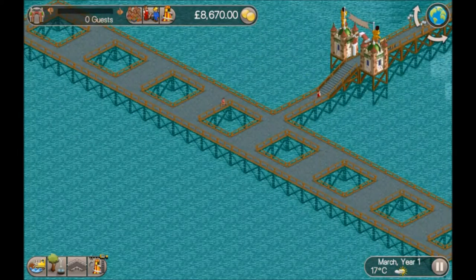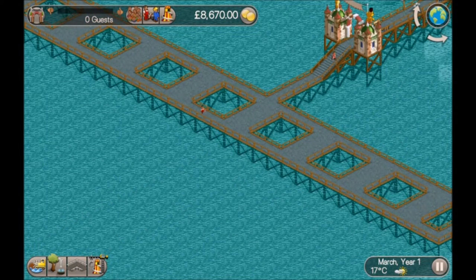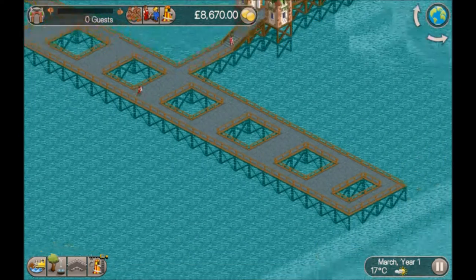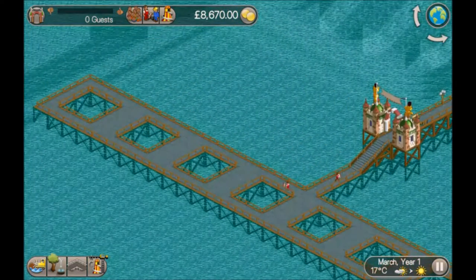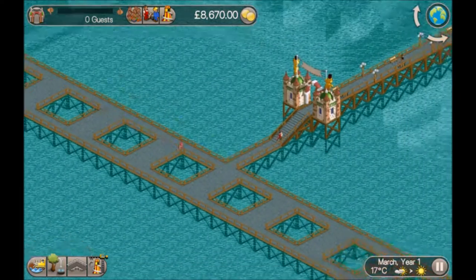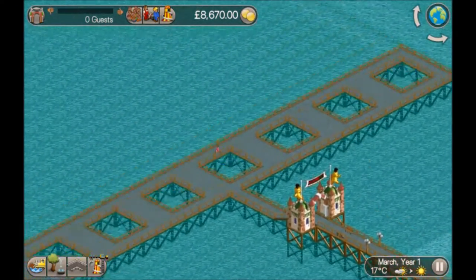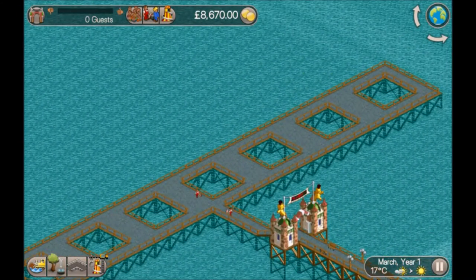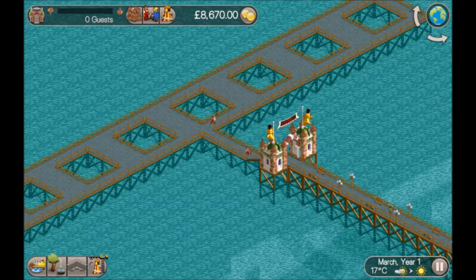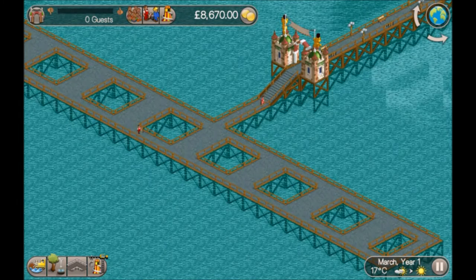With the exception of the entrance path and exit path, we shouldn't really need any more than that. From this side we've got one, two, three, four, five, six, seven, eight — room behind the path for about eight flat rides, and in front of it room for probably another eight roller coasters. For a park we only need 600 guests and 600 rating, so that's more than enough. Let's crack on building.